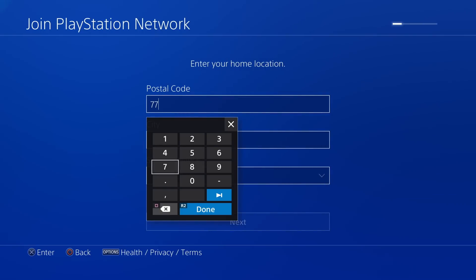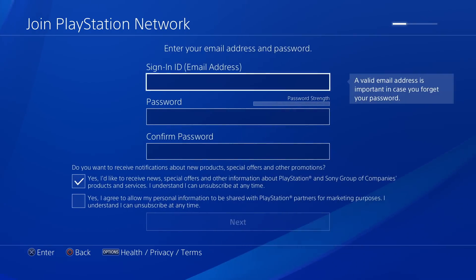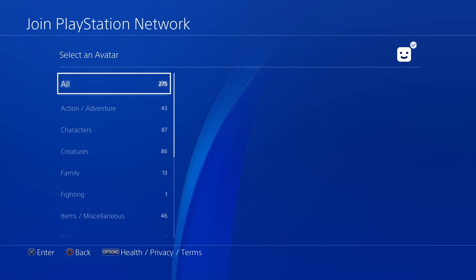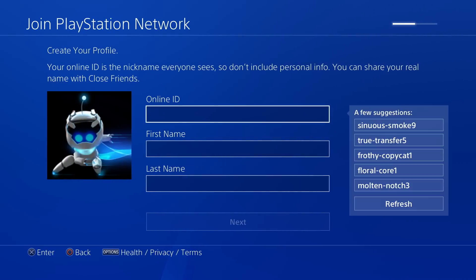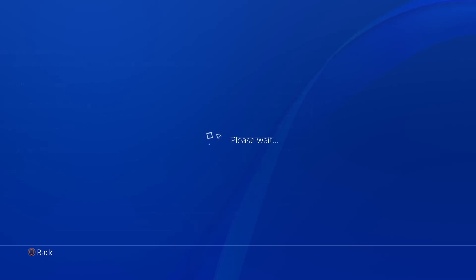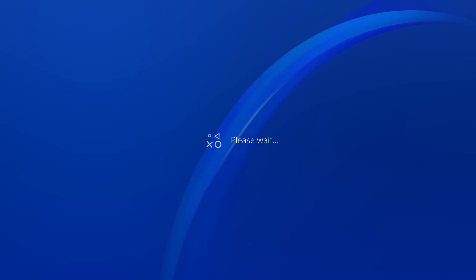Just go ahead and create this account. For your postal code, you just want to use any valid zip code in the United States — you don't have to use the same exact postal code as I did. For your email, like I said, you do want to create an email before you start this whole process. The avatar doesn't matter, nor does the username. Like I said, this is a burner PSN account so we can get PlayStation Plus for free on our main account. Just create this account as fast as possible and hit next through all of these screens.